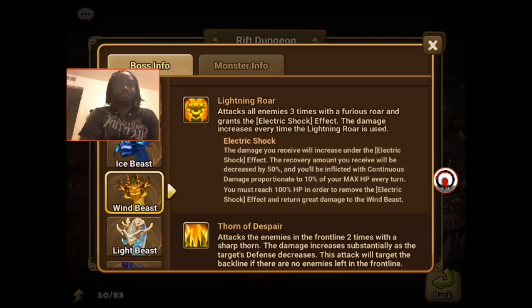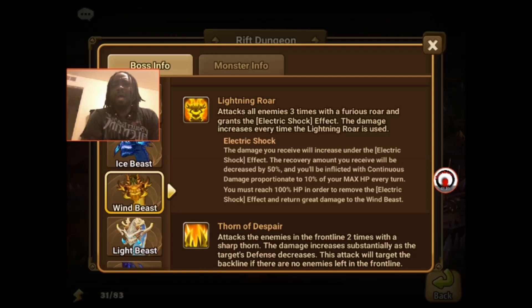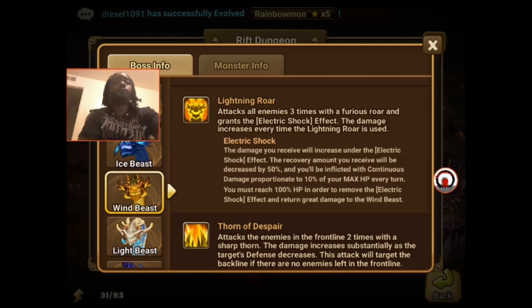Because of the electric shock mechanic, this is the one Rift where you do want multiple healers. I run three healers: my main healer Bella, and to support the healers, Colleen and Yi. We're going to get into why Yi is so good in just a moment. I run three healers and you could possibly run four, though it all depends on what monsters you have, which makes a world of difference.